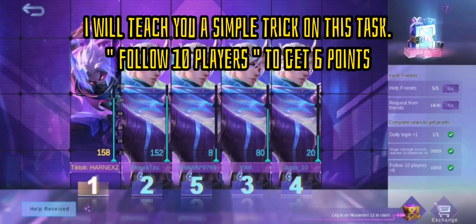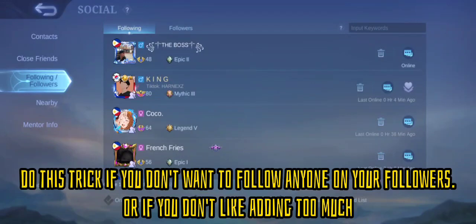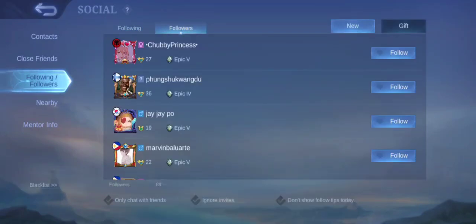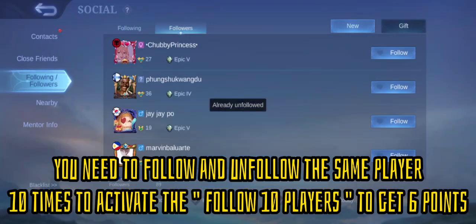I will teach you a simple trick on this task. Follow 10 players to get 6 points. Do this trick if you don't want to follow anyone on your followers list, or if you don't like adding too much. You need to follow and unfollow the same player 10 times to activate the 'follow 10 players to get 6 points' reward.